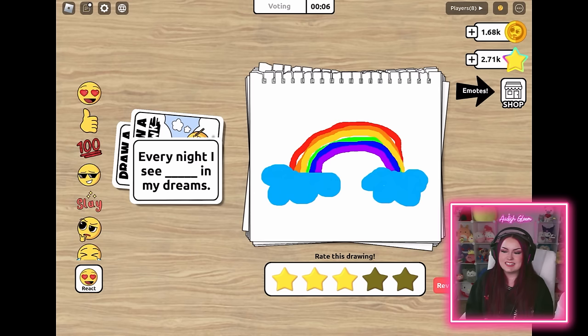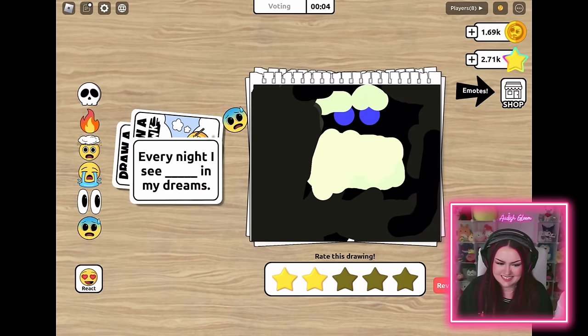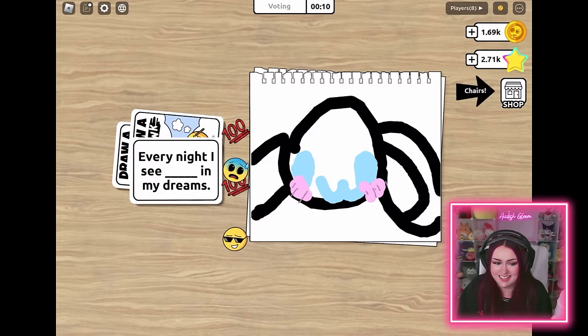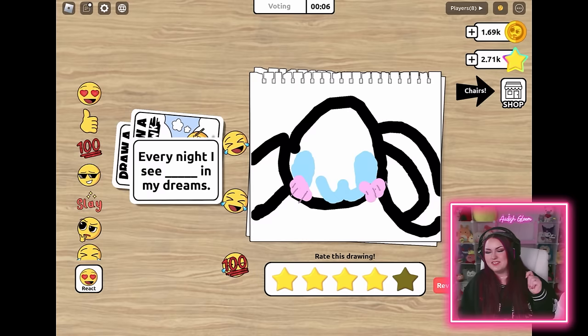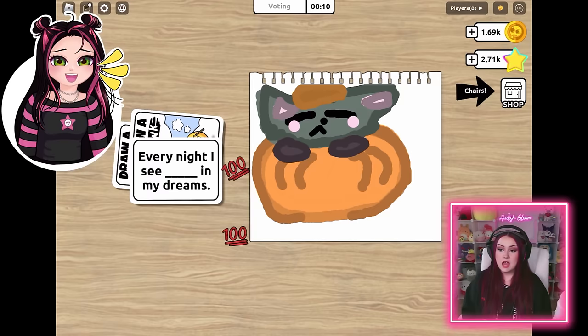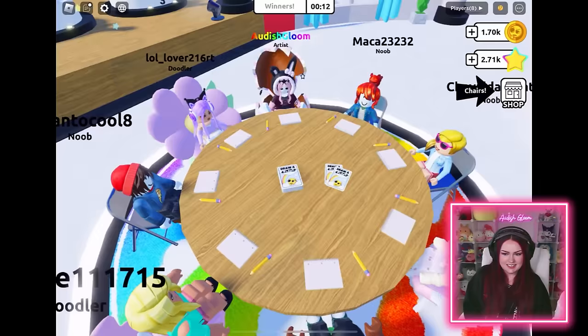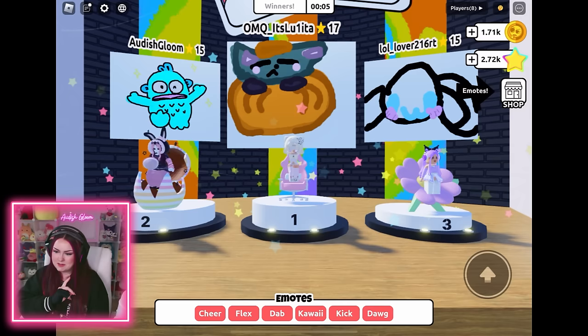This person sees a rainbow in their dreams - that's pretty cute. Look at this little guy - it looks like Mike Wazowski! This one looks like a nightmare. Oh, it's another Sanrio fan - we've got some cinnamon roll in the house. Four stars - he's so cute. Here's my Hangyudan. Let's see if they like Hangyudan as much as they like a cinnamon roll. Oh, look at this little kitty cat - a pumpkin! Four stars, that's really adorable. And the winners are - I got second place! I am not mad at all that I lost to the pumpkin cat. And I love that cinnamon roll was up there with me too. Cutest round ever, for real.